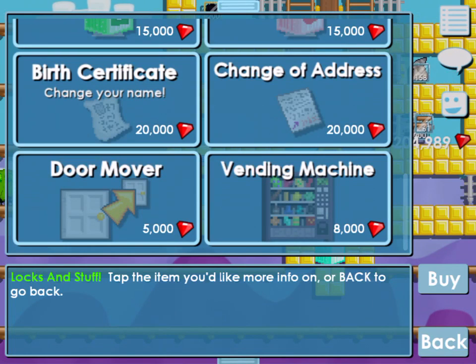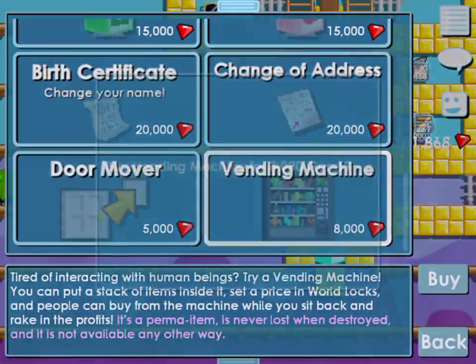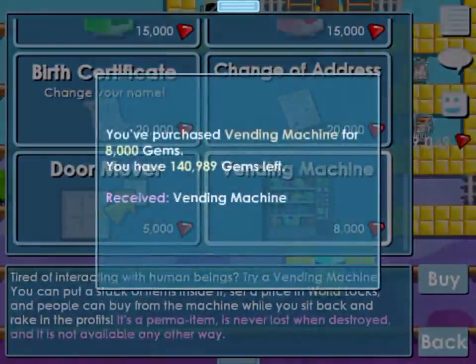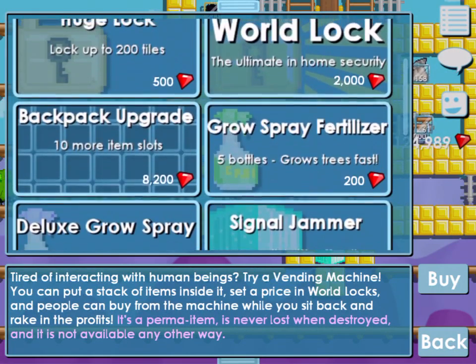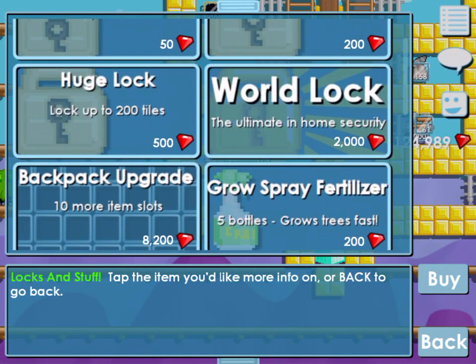Normally with 8,000 gems you just get 4 world locks, and don't sell them for 4 world locks each because you're not making any profit with your gems. I have a lot of gems as you can see, and I'm going to buy 10 of them. A world lock is 2,000 gems.